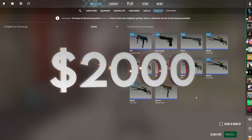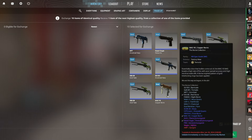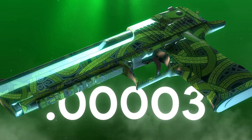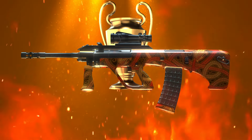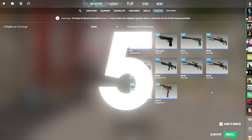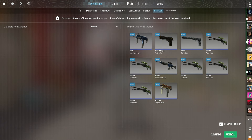Alright, boys, here we go. Ready to trade up. We're one button click away from potentially a Quad 0-3 Desert Eagle Emerald Yermingander — or potentially even better, the rank 1 lowest float Aug Flame Yermingander. In 5, 4, 3, 2, 1. Give me the Norse Collection!